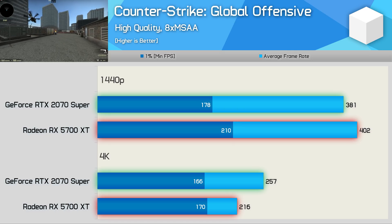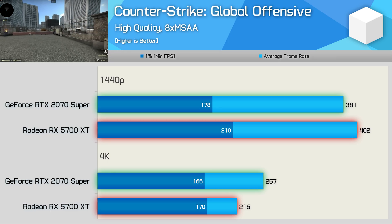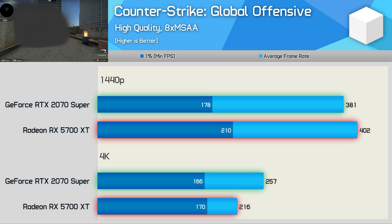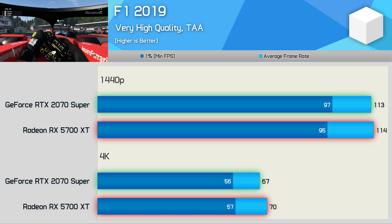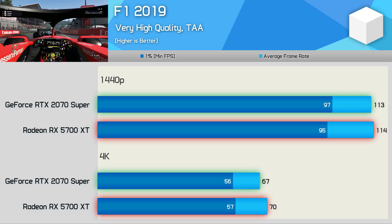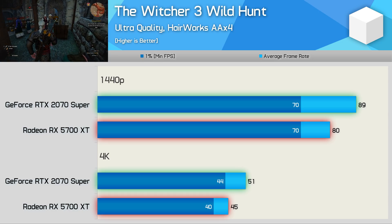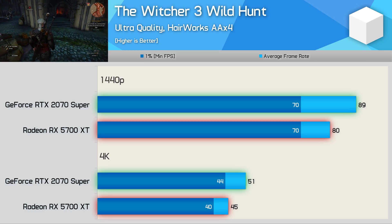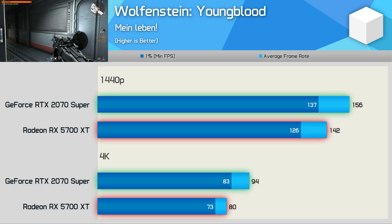Counter-Strike has been included to keep everyone happy. Apparently 300 FPS on average is a good number, and you'll achieve that at 1440p with either graphics card using maximum in-game quality settings — with competitive settings expect around 1000 FPS or whatever your CPU can handle. Frame rates in F1 2019 are extremely competitive — basically identical performance with either GPU, with the 5700 XT a whisker faster at 4K. In Witcher 3, the 2070 Super provided 11% more frames on average at 1440p, though 1% low performance was identical.